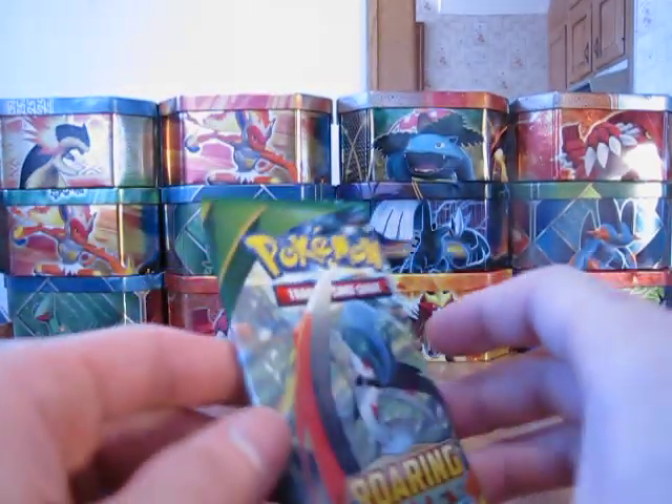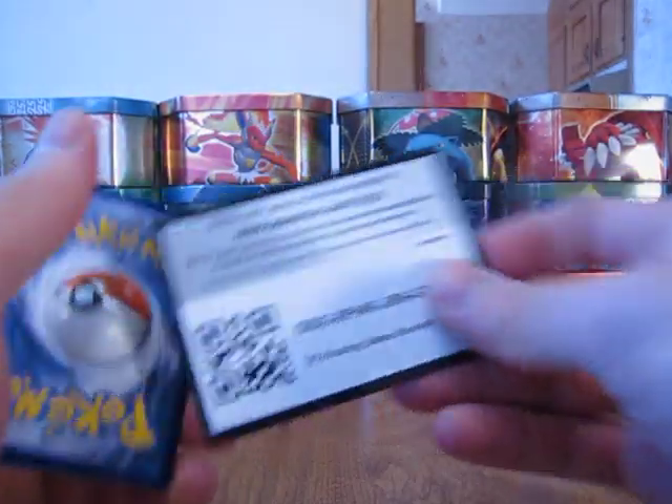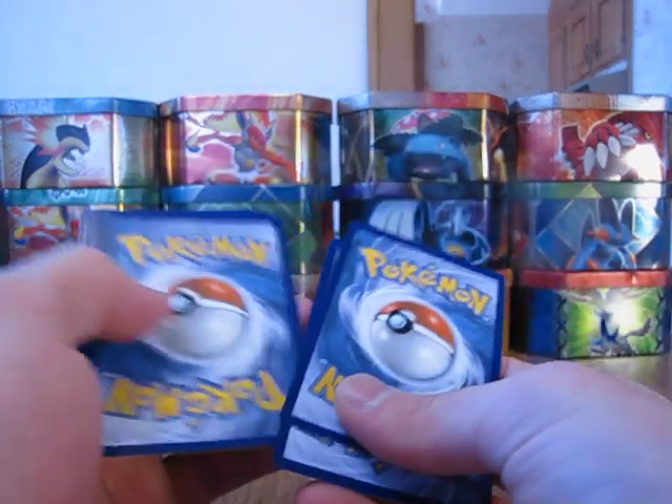Okay, I'll move on to my second Roaring Skies pack. So far I pulled one Ultra Rare, and I already have got the Sceptile EX from the tin. So I'm very happy with this tin so far. Still could get some more good cards, since I still have three packs left.